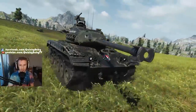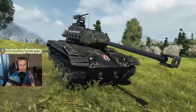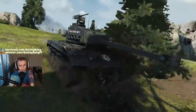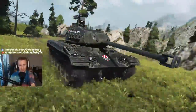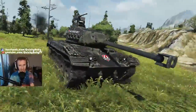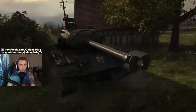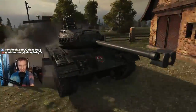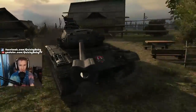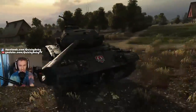Hey guys it's Quickie Baby and welcome back to World of Tanks. I have something really exciting for you here today - take a look at the M41 Walker Bulldog with a 90 millimeter. This is going to be the first tier 8 premium German light tank in the game. If like me you loved the M41 Walker Bulldog, the tier 7 American light tank, but were really disappointed with the derpy gun on the T49, then look no further than the M41 90 millimeter.